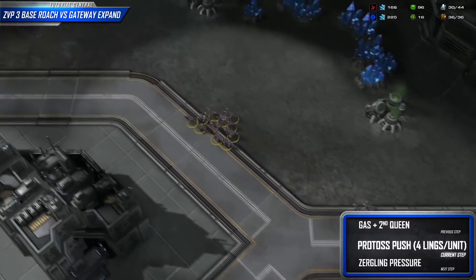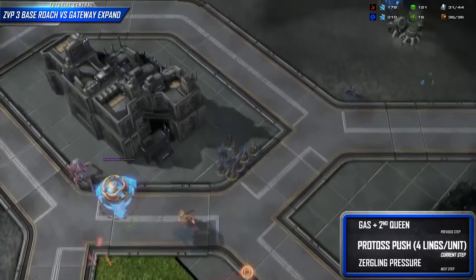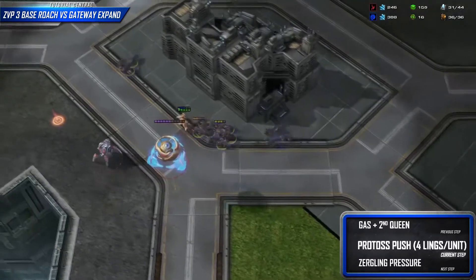If we're trying to defend with the absolute minimal number of Zerglings, we'll need four Zerglings for each attacking unit like Zealots and Stalkers, and two Zerglings for each spellcasting unit like Sentries and the Mothership Core.